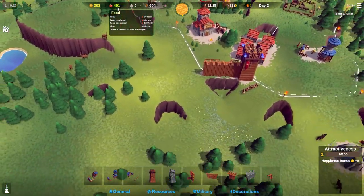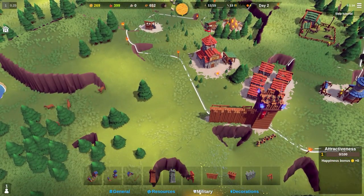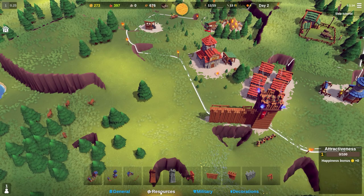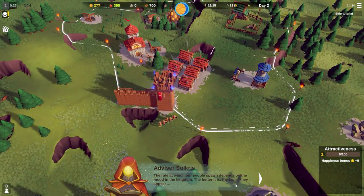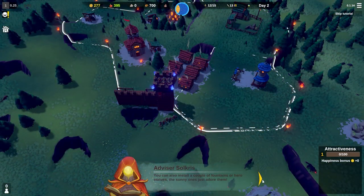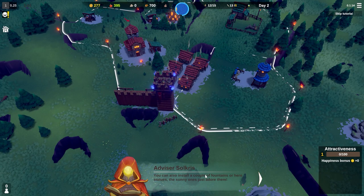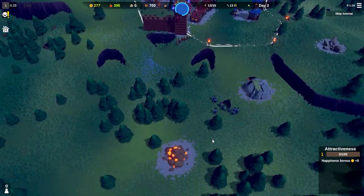We're currently on negative food, which is suboptimal. The rate at which people spawn depends on mood in the kingdom - the better it is the faster they appear. To boost mood you can build a tavern and assign workers, and also install fountains or hero statues. The sunny ones just adore them.